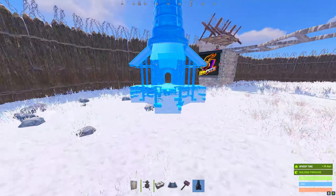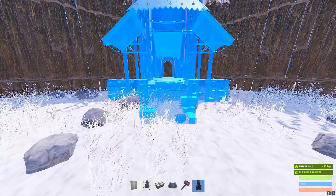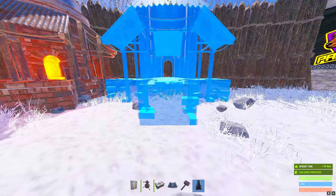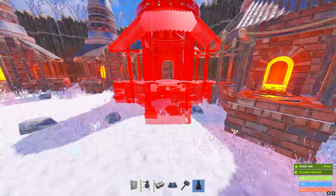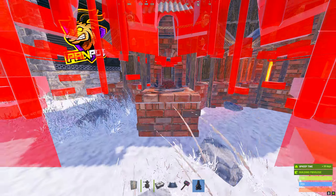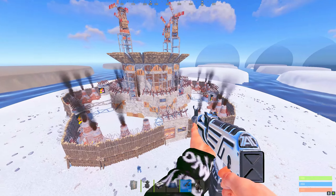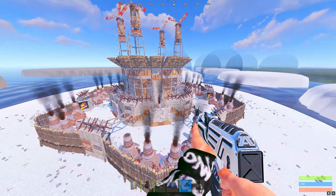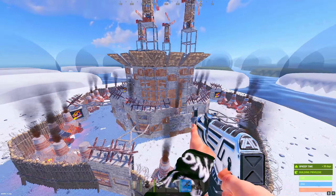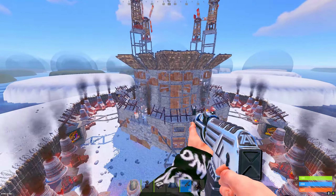Last but not least, we're gonna throw down some compound furnaces. It's really up to you guys how many you want to put - I usually put around 5 per section. Throw one right there in the middle of the wall, one to the left, as well as one to the right. Finish it off by throwing two more on the left and right. And with that guys, the base is fully complete. If you guys like this base let me know in the comments. If there's anything you guys want me to change about this base, also let me know. We have an absolute banger of a video coming next week so stay tuned. But for now I hope you guys enjoyed, and I'll see you guys in the next one - peace out.